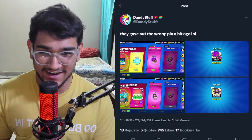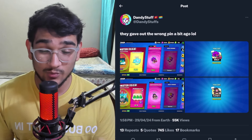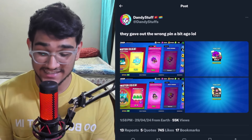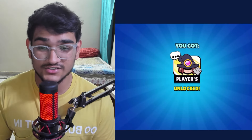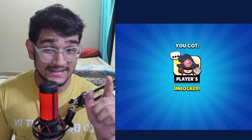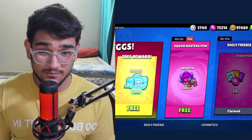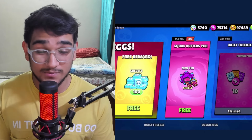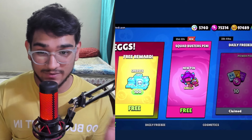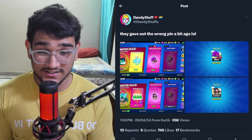This is actually not the first time this has happened — it occurred once before during the same event. For 5 million pre-registrations, players were supposed to receive a specific pin, but the same type of mistake happened and they actually gave out the Squad Busters Shelly pin instead in the shop. It was the same as the skin mistake, just with the pin.